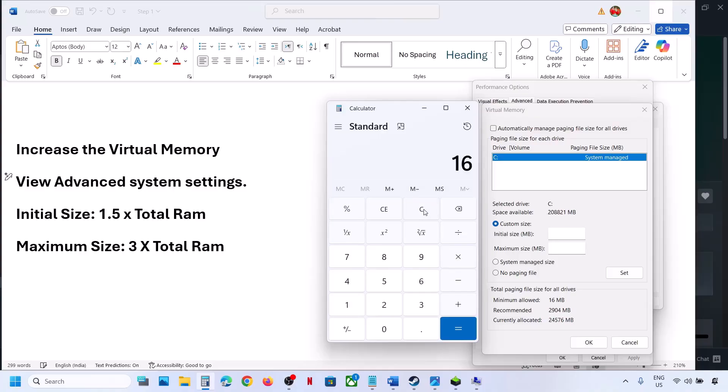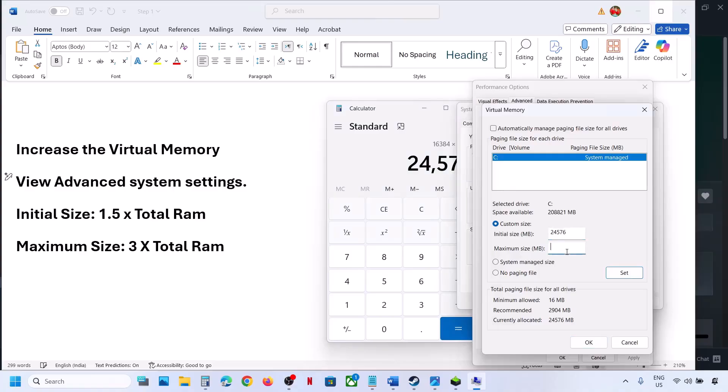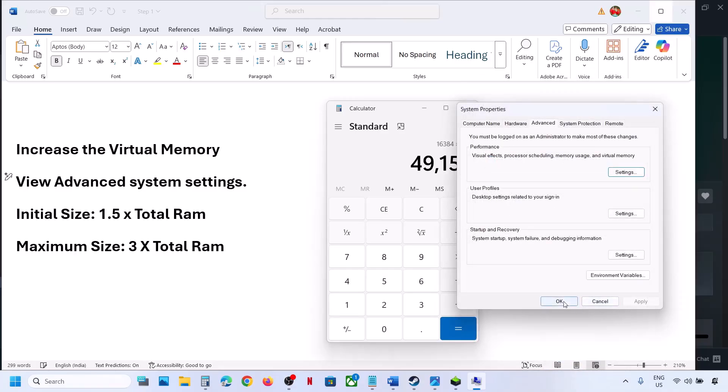For example, with 16 GB RAM: total RAM in megabytes is 16 × 1024 = 16384 MB. Initial size (1.5×) = 24576 MB. Maximum size (3×) = 49152 MB. Enter these values, then click Set — Set is important. Click OK, then OK again.